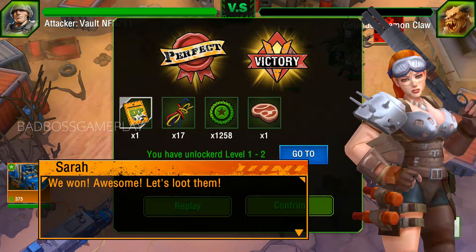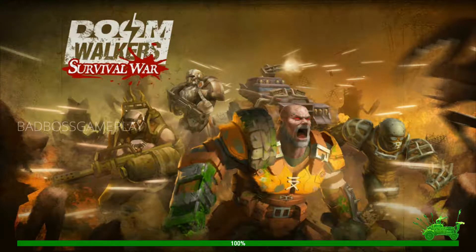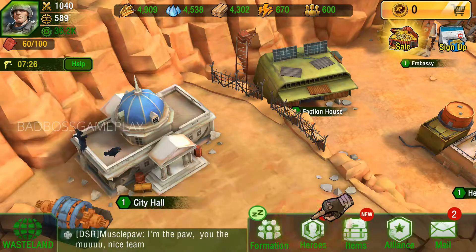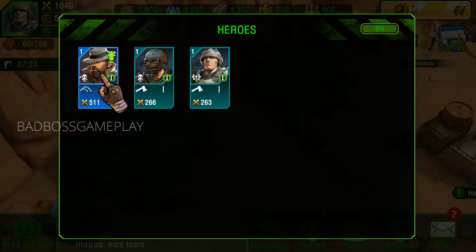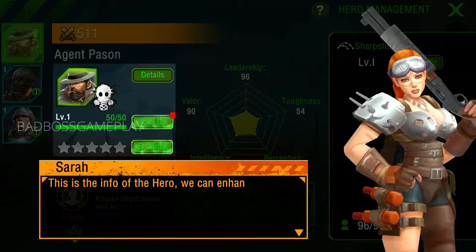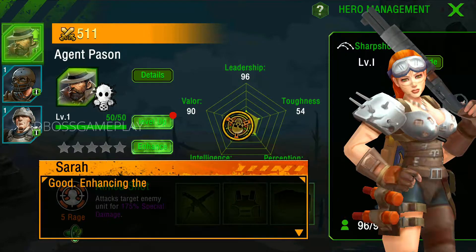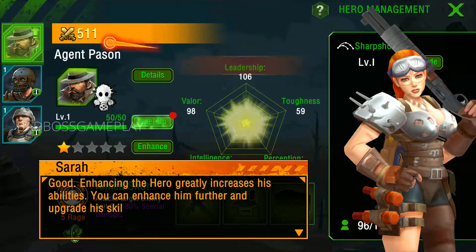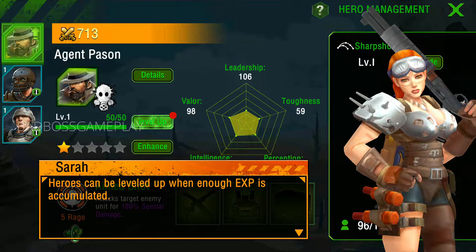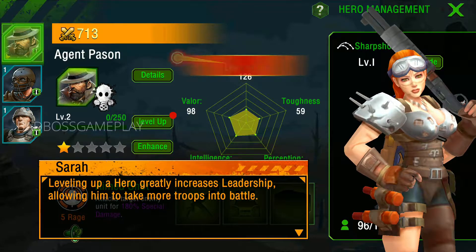We won! Let's loot them! Battle increased the experience of our heroes — our newbie did okay too. Let's check on all of them. Here's where we manage our heroes. We can enhance a hero to make him stronger. Enhancing the hero greatly increases his abilities, and you can upgrade his skills later on. Heroes can be leveled up when enough EXP is accumulated. Leveling up a hero greatly increases leadership, allowing him to take more troops into battle.